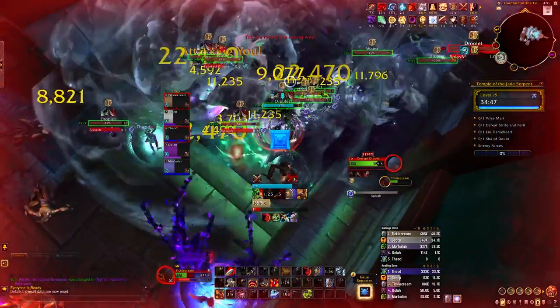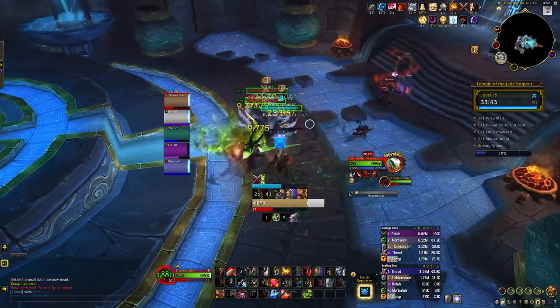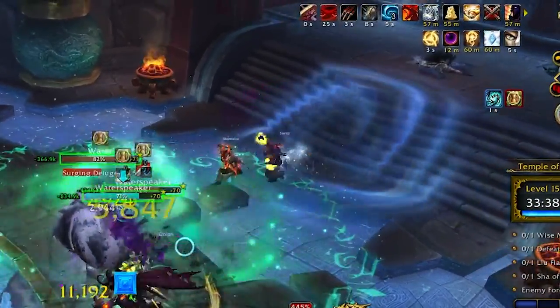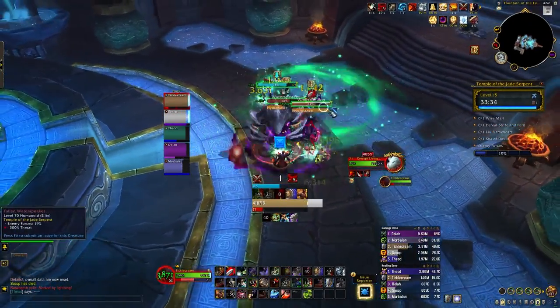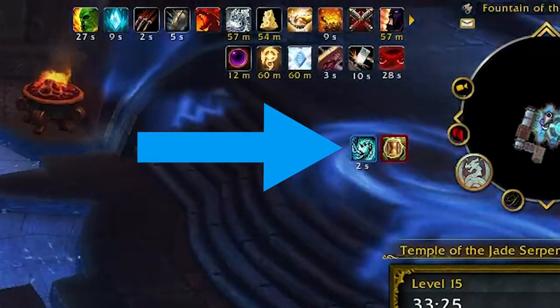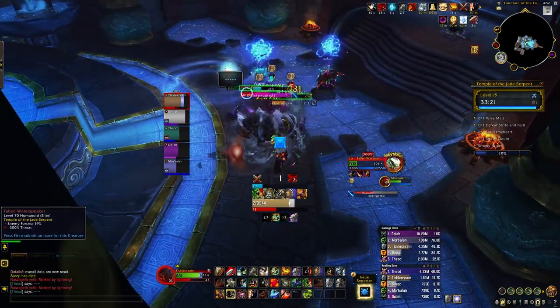You'll also find Corrupt Living Water - those are the elemental type mobs. These guys, for the most part, are more of a healer check than anything. They will cast Surging Deluge, which is an avoidable ground effect - do your best to avoid this. But the major HPS check is going to come from their Tainted Ripple cast, which will apply a pretty nasty dot to your group. You can actually line of sight this if you're paying attention, so try to do that if you can.